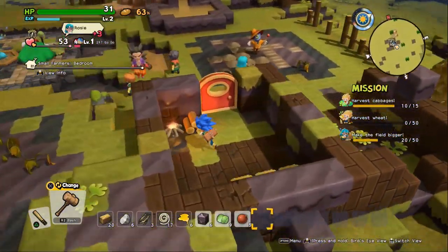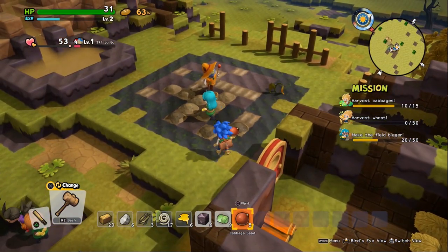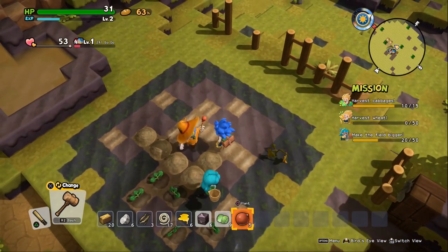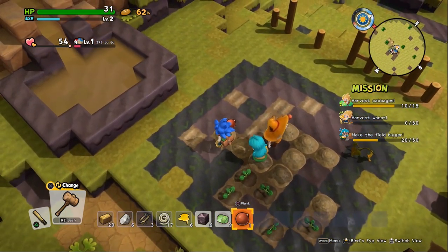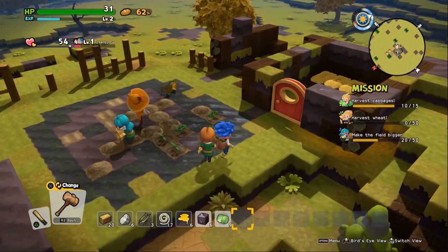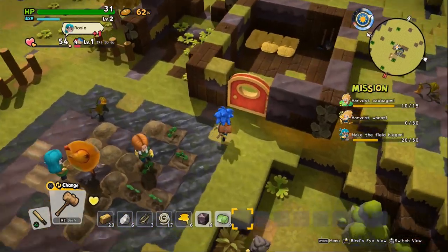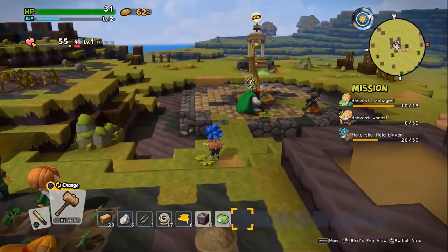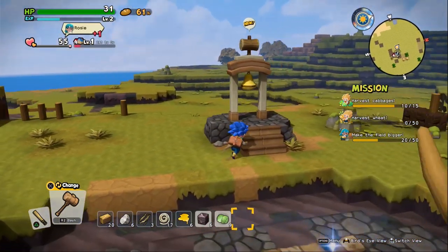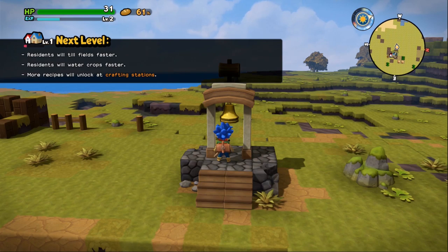We have to plant these seeds. One more right here. They're gonna get all of this taken care of. Our next quest is just gonna be waiting for that stuff to happen and let it progress. We do have the ability to level up — more recipes will unlock at crafting stations, residents will till fields faster, and residents will water crops faster. That's what we get at the next level, and our experience is at one with a little red progress bar next to it.